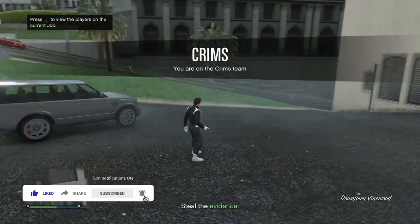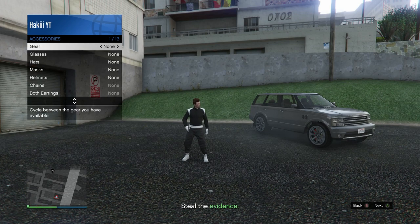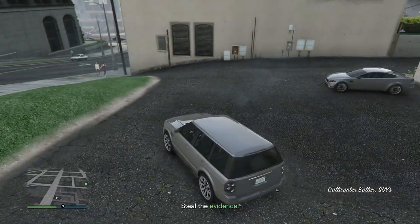Once the job loads up, this is the part where you need your earpiece. Pull up the interaction menu, go into Style, then Accessories, and in Gear scroll one to the right to put on the earpiece. Now get in the vehicle here and drive to the nearest clothing store.